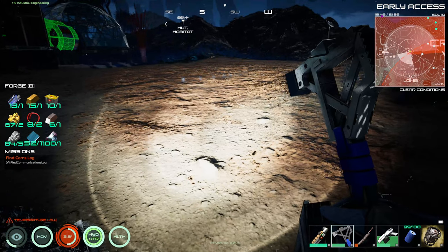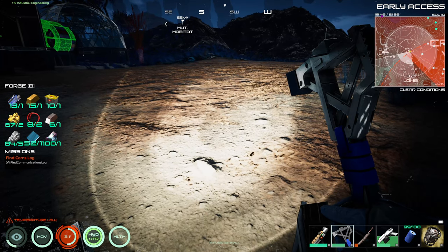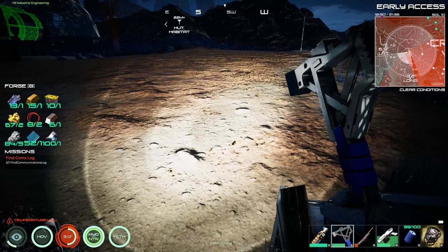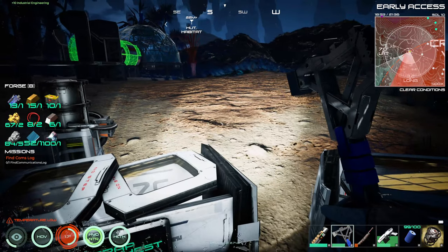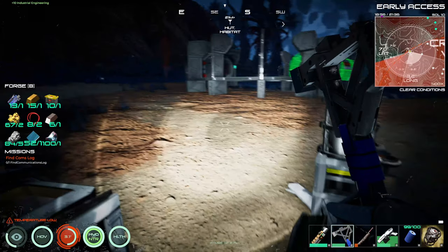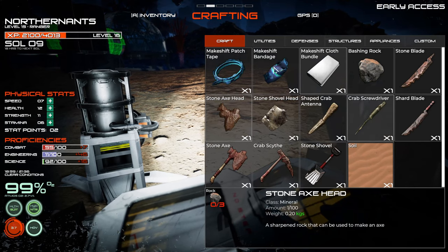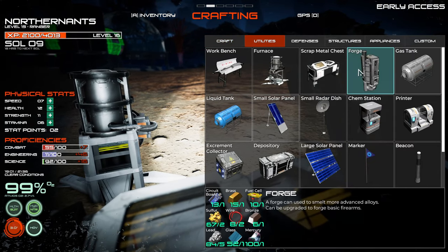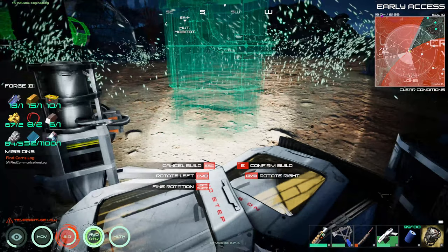Welcome back to Osiris New Dawn. I've played quite a bit trying to get to the point where I could actually get the furnace so I could start trying to get some tools that are gonna help. There's a lot that I had done. I've got all I need to build a forge — I mean, I've got the furnace — it's the forge that's what I need.